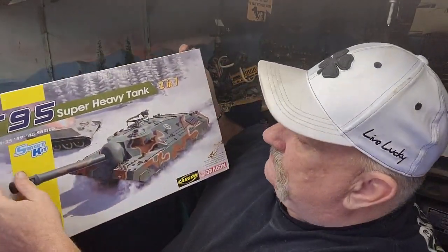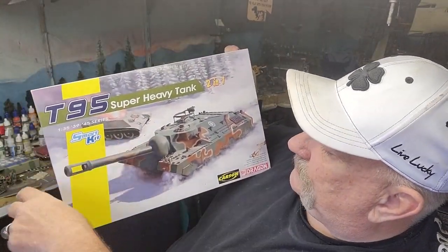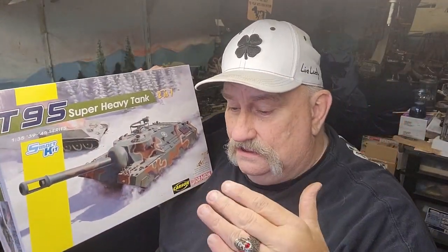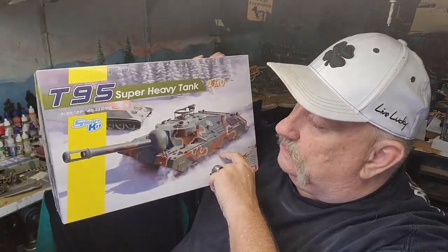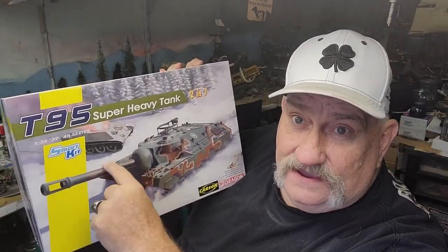The model kit is this one here from Dragon — it was a very limited release, the T95 Super Heavy Tank. We discussed this before when I did the unboxing of this kit not too long ago. The only real difference between this kit and the other kit is this 155 millimeter gun. I've already done a T28 with the 105 millimeter, put a camouflage scheme on it, and it's really cool.